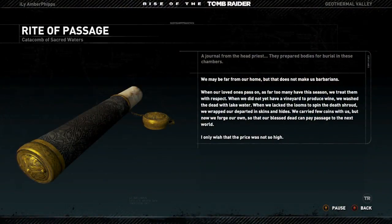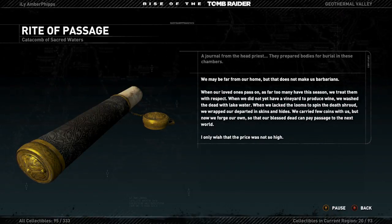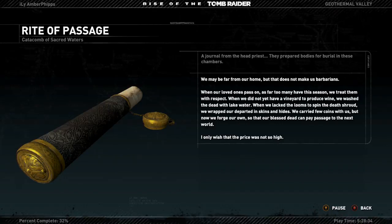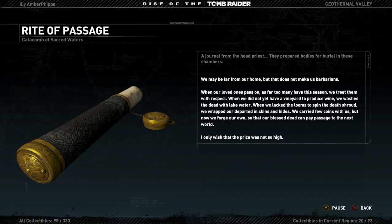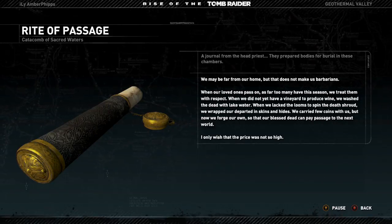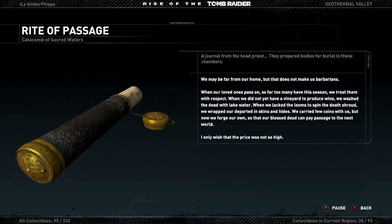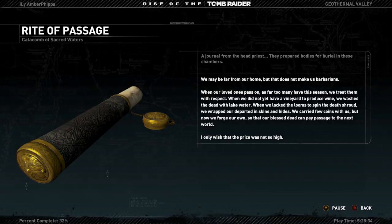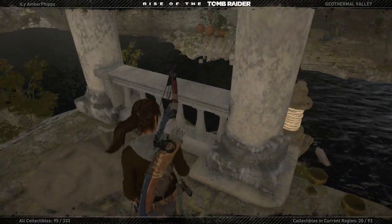Audio log: "We may be far from our home, but that does not make us barbarians. When our loved ones pass on - as far too many have this season - we treat them with respect. When we did not yet have a vineyard to produce wine, we washed the dead with lake water. When we lacked the looms to spin the death shroud, we wrapped our departed in skins and hides. We carried few coins, but now we forge our own so that our blessed dead can pay passage to the next world. I only wish the price was not so high."